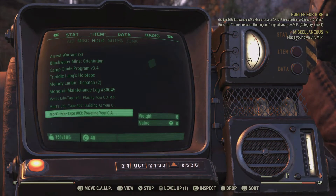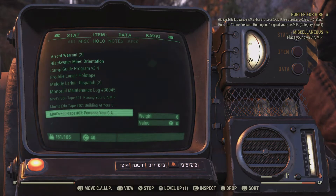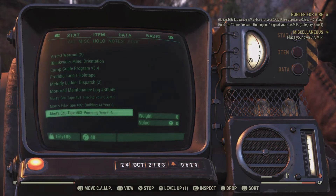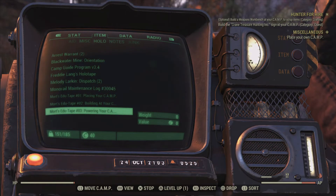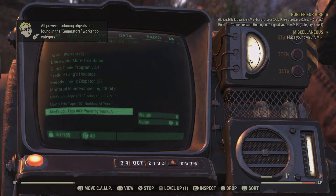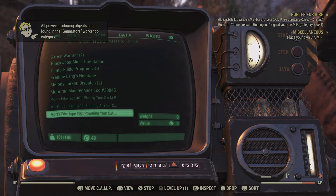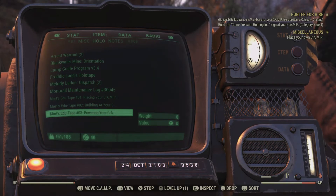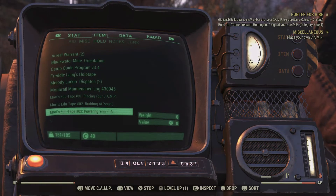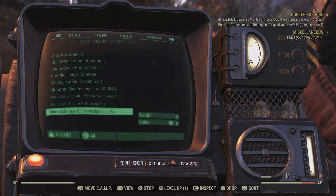Welcome back, lovely listeners, to Headmaster Mort's final tape in the camp series: powering your camp. After listening to the second tape, you should already be well trained enough to build a generator. If you haven't yet done so, I'll wait. Alright, I'll assume you nailed it. Now, generators are the heart of your camp power system.